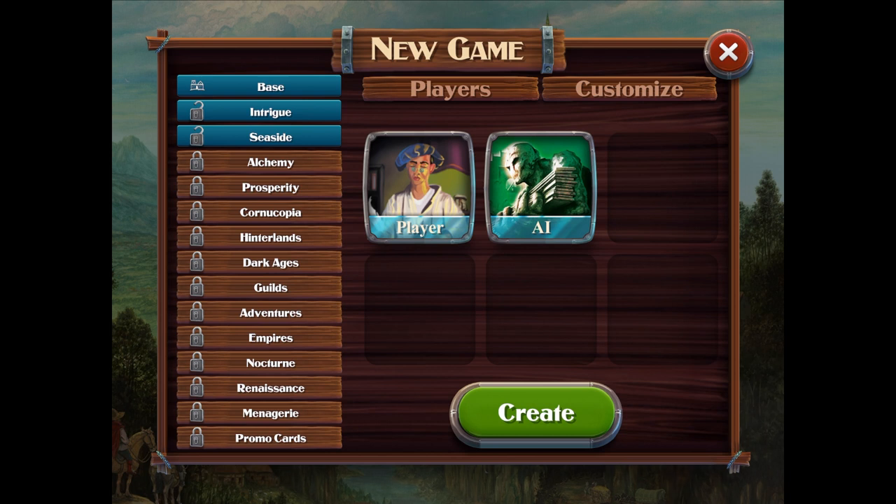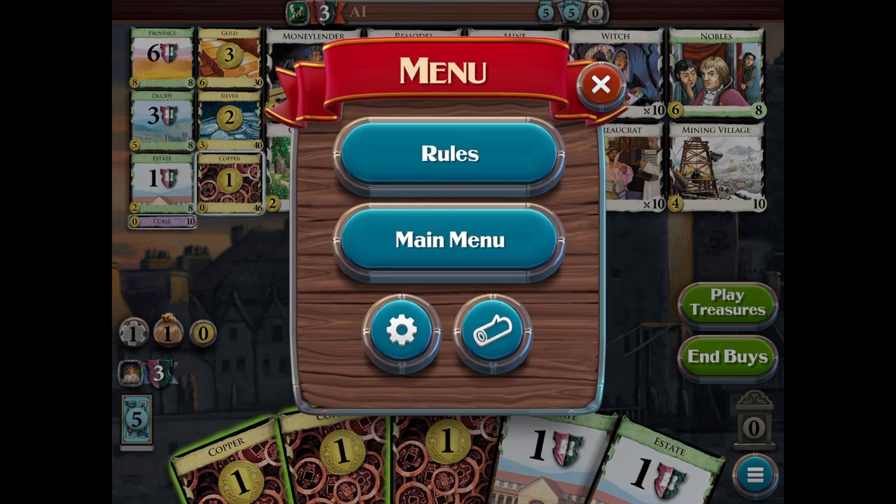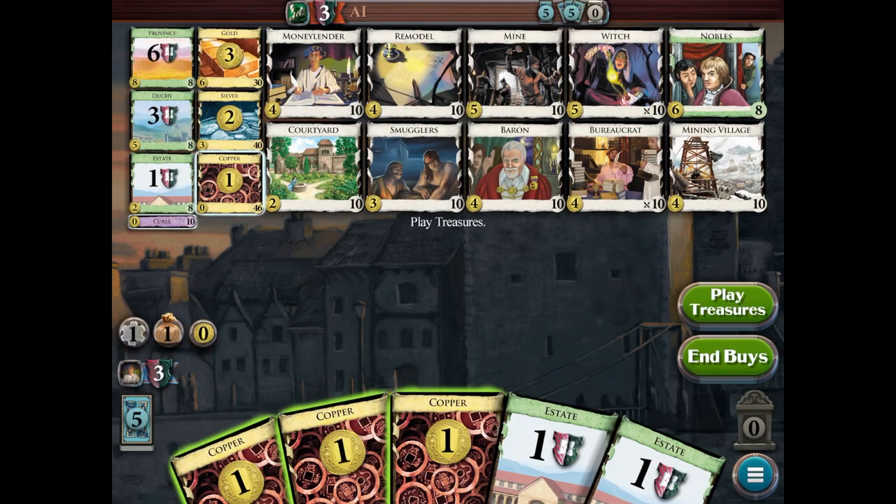So we're going to create a game. A couple of things I want to point out as we play through this. I don't know exactly what is missing from the beta version, but one thing that was really noticeable — unless I have a setting wrong — is there's no music. In the settings you can change the animation, graphics, and text size, which is really helpful if you have issues with eyesight. I didn't see anything for music, so there might not be any available. Some people find that positive, some negative — I don't usually play with music so it doesn't really matter to me.